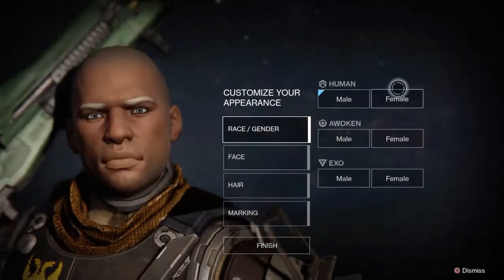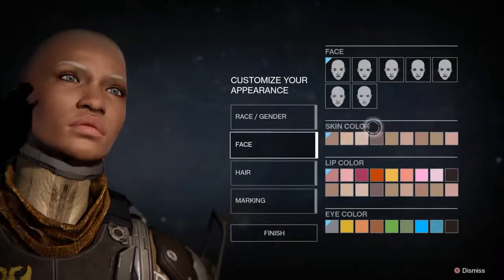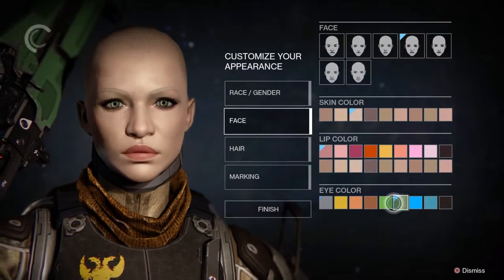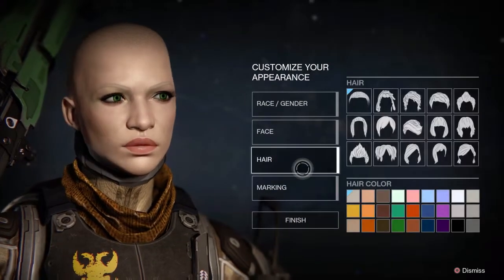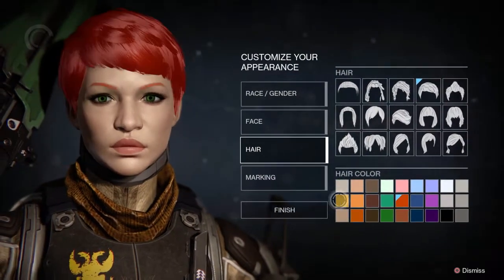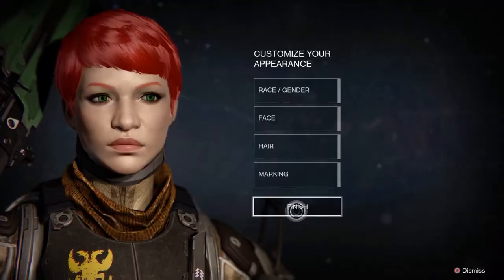Quickly make a new one - that was my Hunter. I'll quickly make a race like I had it before.